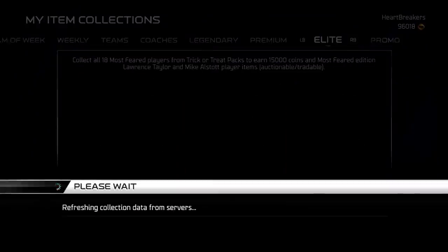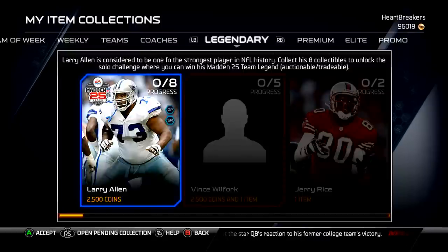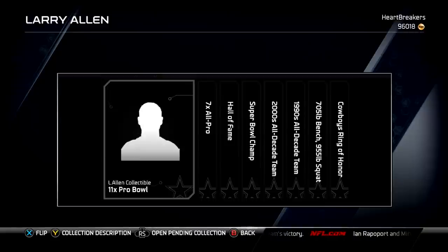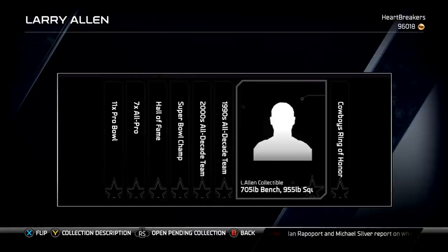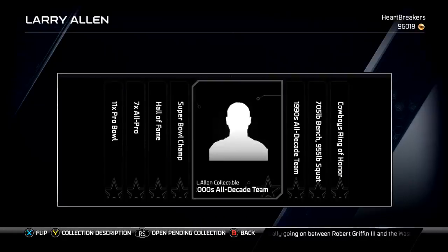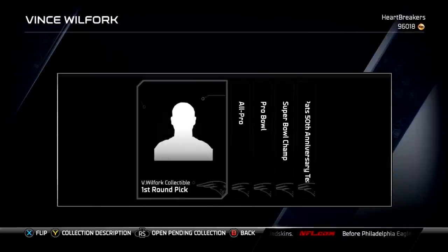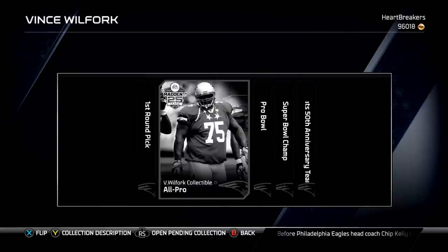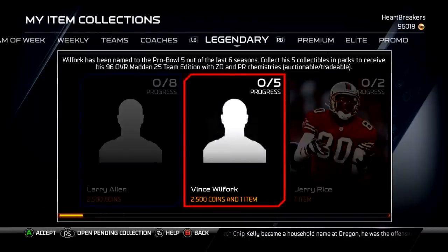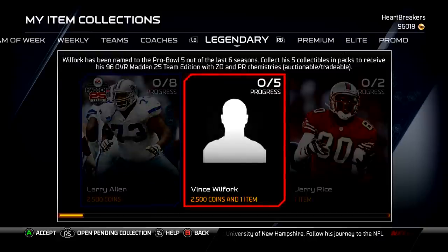One is amazingly good and the other one is one that I want. They released Larry Allen, who is pretty amazing — he's got eight collectibles, and you can see them right here. They're all Cowboys collectibles, so really easy to find. They'll all be under Cowboys, which is nice. They also released Vince Wilfork, and his collectibles are all under the Patriots, which is also really nice. Last time I checked, Wilfork was about 150 to 200,000 coins to complete.